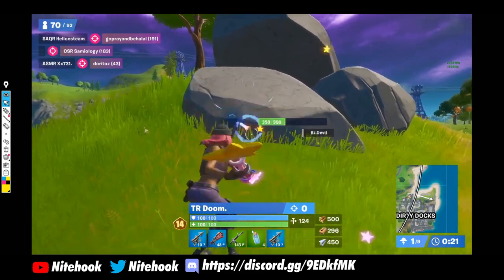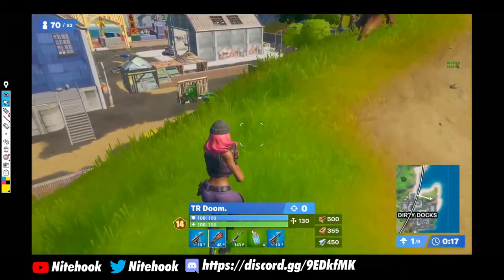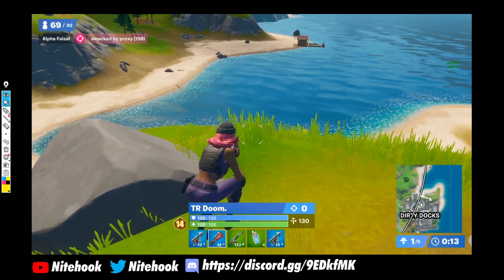The reason I do want to go for the llama — in spite of decent mats — is that it would save him a lot of time which he's now spending on looting. That time could have been used to get into better positioning in zone, because in endgames it doesn't matter how skilled you are, how many wagers you've won, how good you are at box fighting, or how fast your edits are — it's about who's at the right position at the right time.